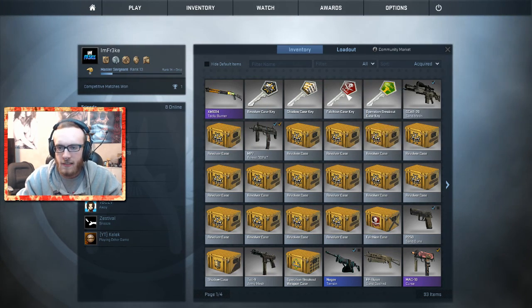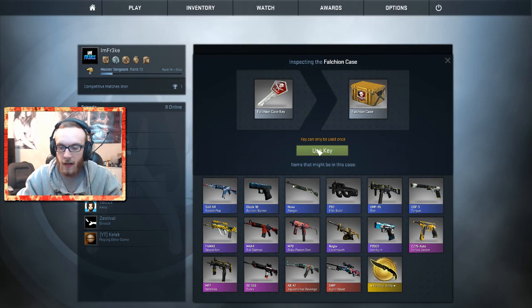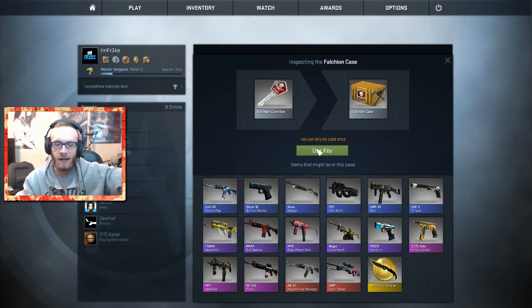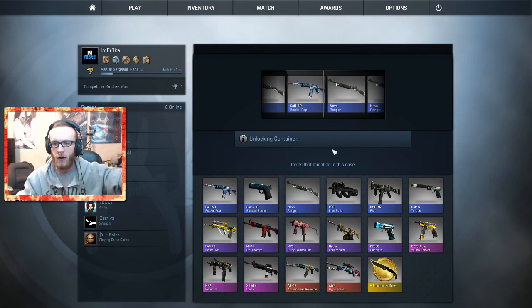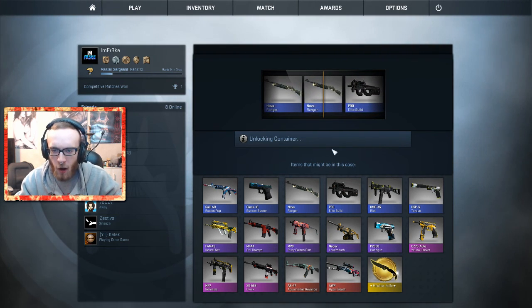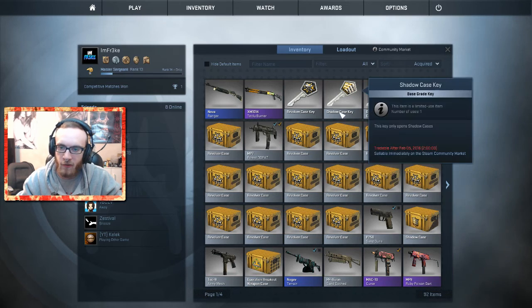We're gonna open up the Falchion case. I kind of forget what's in here. A Falchion knife would be nice — Aquamarine Revenge, which would be sick. I've had pretty much all of the other weapons in this basically, so I'm hoping for something that's not crappy. And we're getting a Nova Ranger. Are you serious? A Nova Ranger — I bet it's factory new too. Nope, field tested.